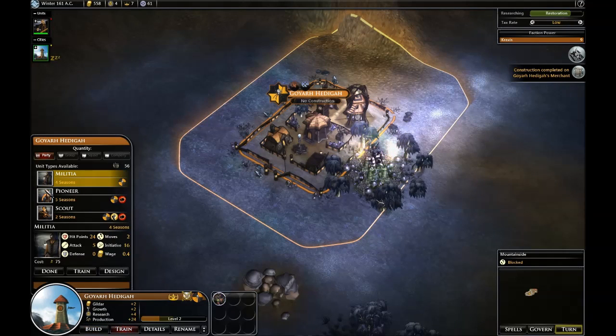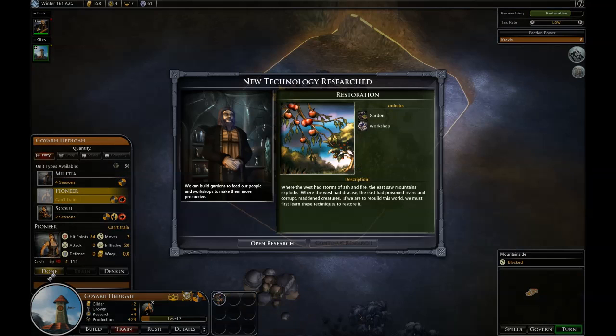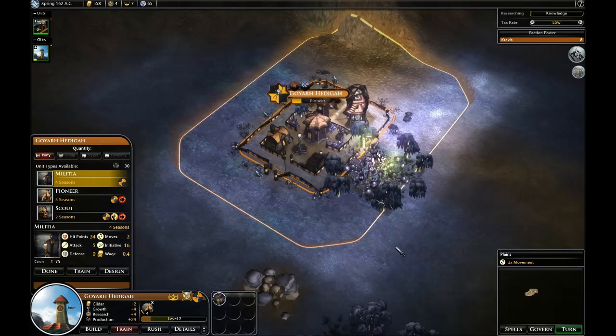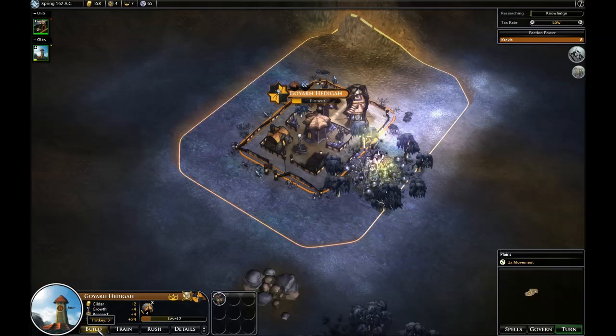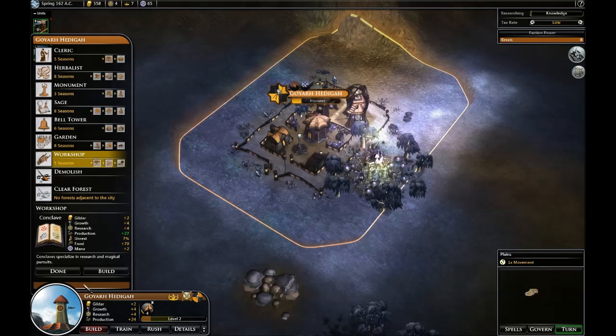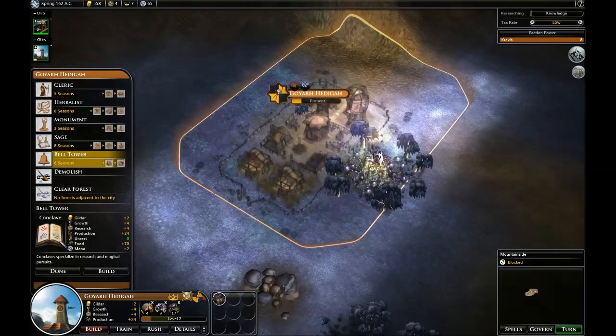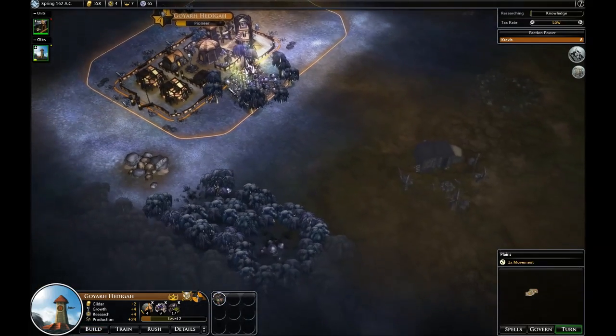Now I'm going to go ahead and train that pioneer because I'm level two. Now I'm going to pick knowledge, and I'm also going to tell it to build a workshop. By the way, you can also double-click on this stuff if you want a fast way to do it.